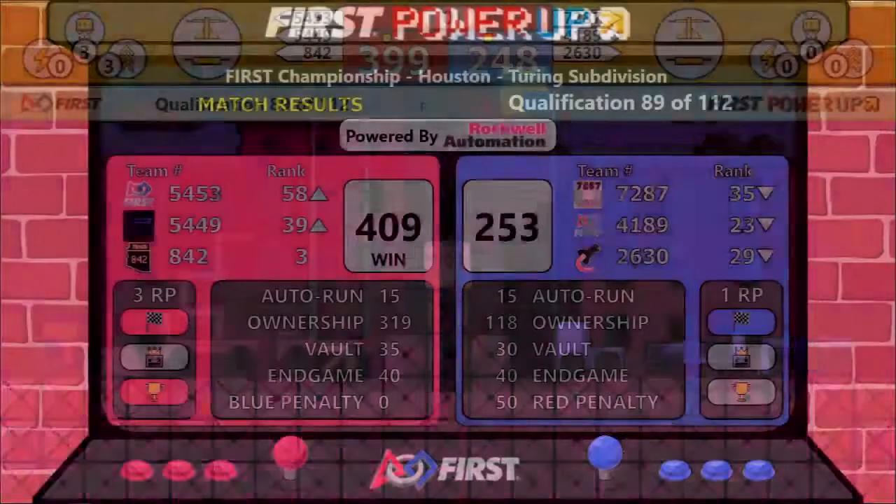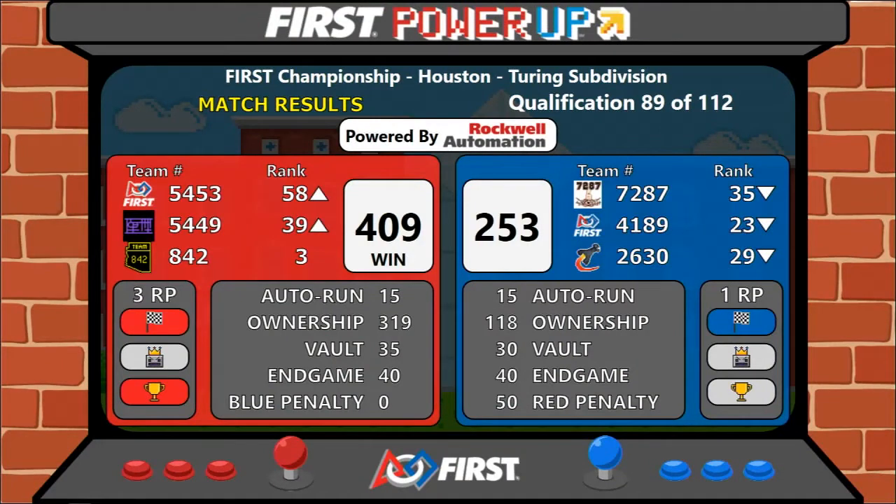Red wins it with a score of 409 to 253. That's three ranking points for red — two for winning, one for autonomous. One ranking point goes to the blue alliance for their performance in autonomous.